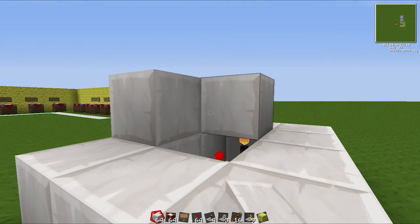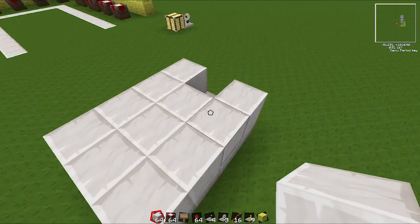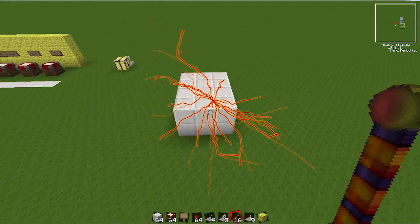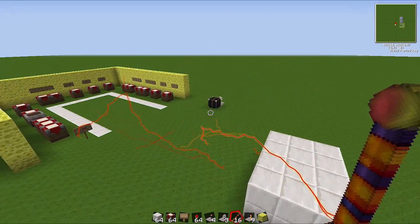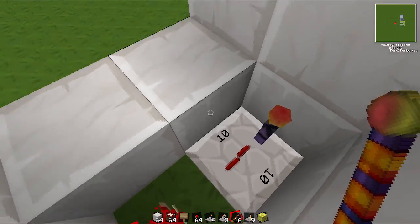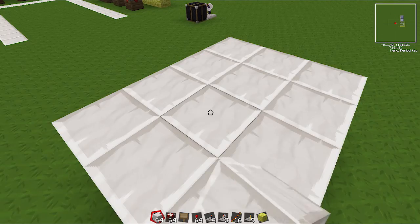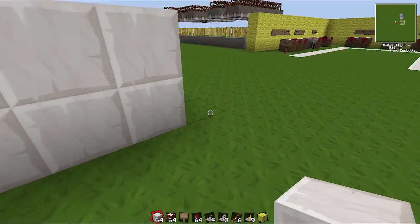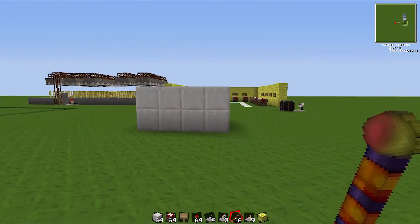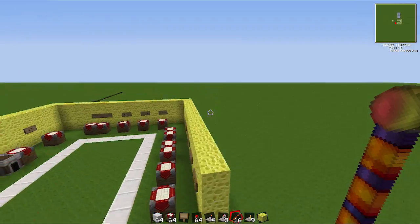So if you block this off nice and tight and throw one of these things at it — it actually did turn it off. That's not supposed to happen. Oh, they changed it in the last patch. If it's fully enclosed like this and you throw an R.E.P. at it, it wouldn't turn off before, but apparently now it does. So now you know that as well.